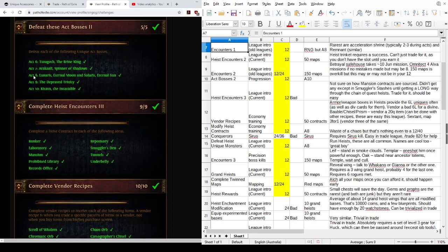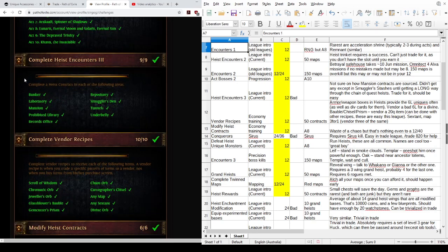'Defeat Act Bosses 2' is all about killing gatekeepers that stop you getting to maps, so you get this for free by the time you unlock the map device. For 'Heist Encounters 3', Mansion Heists are rarer — while levelling they only drop from Smuggler's Caches. Once you're well into maps, mansions get added to the normal monster drop pool, which I believe happens when you've done all 15 quest heists — not something most 12-challenge players will do. Just wait until you're 5 levels higher than the mansion heist, then go through it carefully.